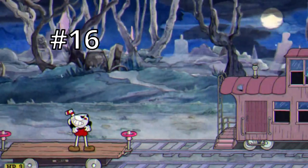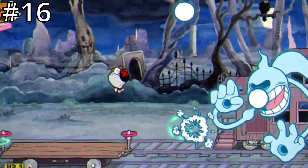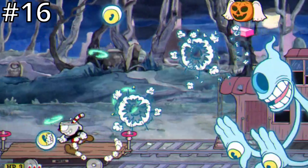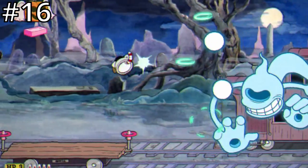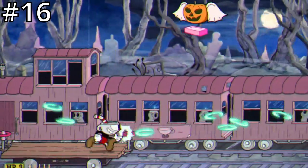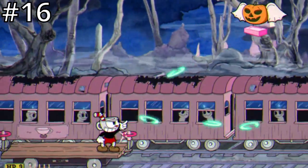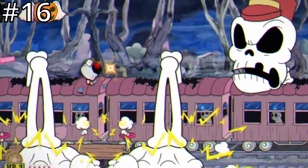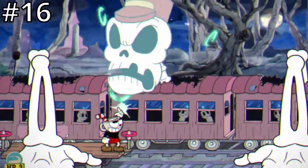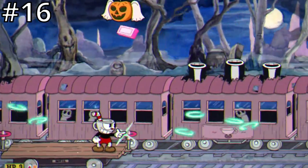At number 16 we have the Phantom Express. In phase 1 you'll be paired against a blind specter who throws bouncing eyeballs at you. Throughout this fight you're standing on a cart which you can parry on both sides to move around the screen. In the first phase you also have to worry about flying pumpkins that drop parryable ingots on the left and right of the cart — these ingots move your cart in the direction they land on, but if you parry them they have no effect. This first phase can be a little tricky to focus on both the eyeballs and the flying pumpkins at the same time, but it's pretty short. In the second phase the skeleton conductor of the train will pop in and out of one of three train cars while his hands stick out of the other two, smashing down and forcing you to move your cart to avoid damage. Phase 2 isn't too bad and is probably the easiest of the S rank in my opinion.